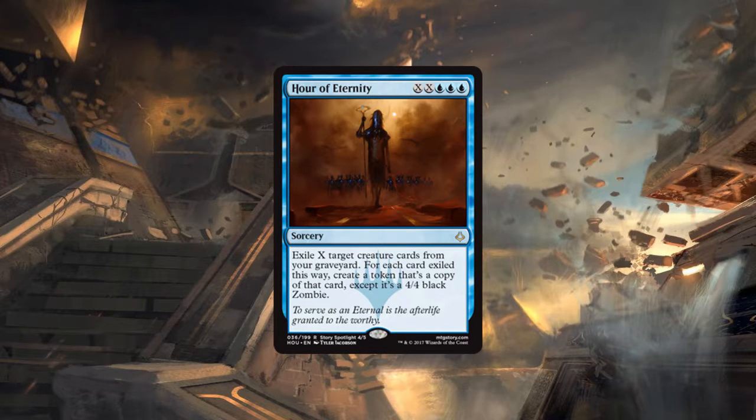For limited, triple blue and double X is a crazy hard mana requirement. Seven mana in limited is kind of a sweet spot — we'll have to see how the format plays out. As mentioned, Amonkhet limited was very aggressive so it's unrealistic to get a seven-mana card off. If this format is slower, at seven mana you get two 4/4s that may have relevant text, which is powerful. At nine mana for three that's extremely strong but nine mana just isn't practical.